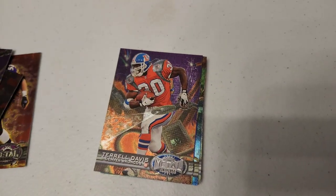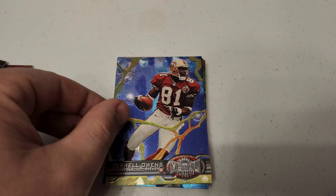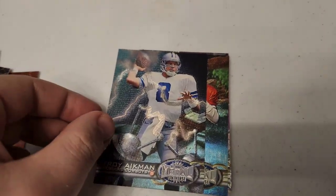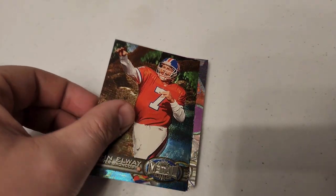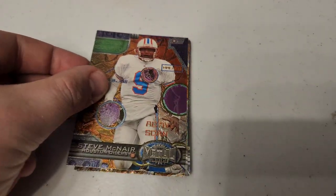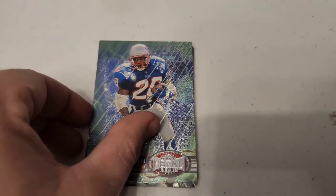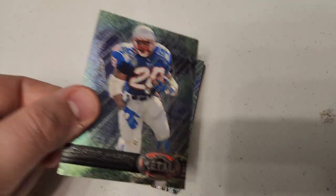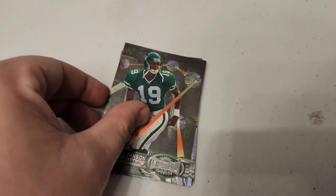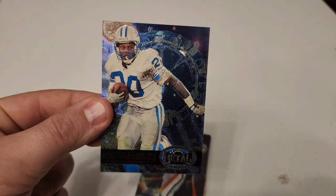Steve Young, Terrell Davis, Terrell Owens — just look at that artwork, it just blew you out of the water. Troy Aikman, John Elway, another Troy Aikman, another Steve McNair, another Steve Young, Curtis Martin — and Curtis Martin number two and three. We got Keishon Johnson — cool artwork there.